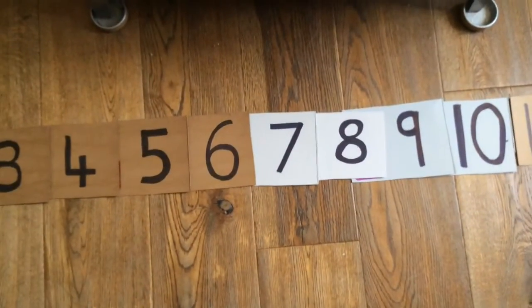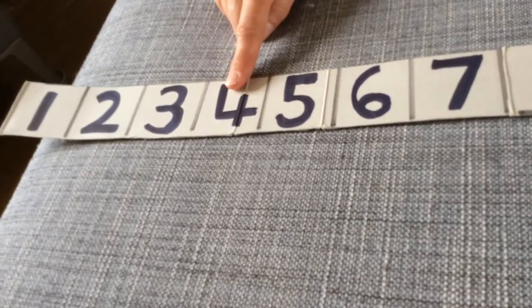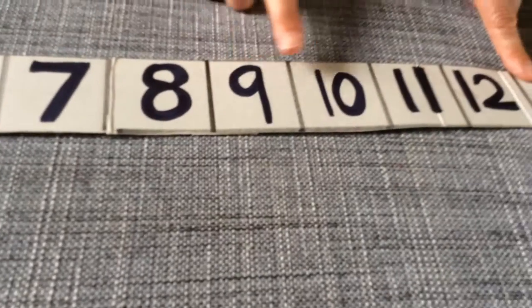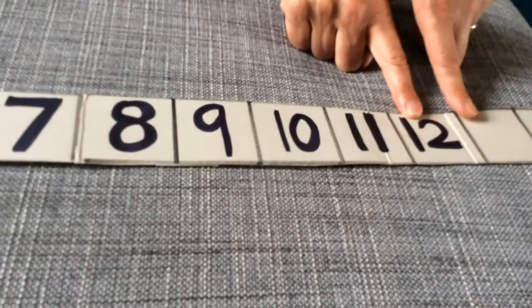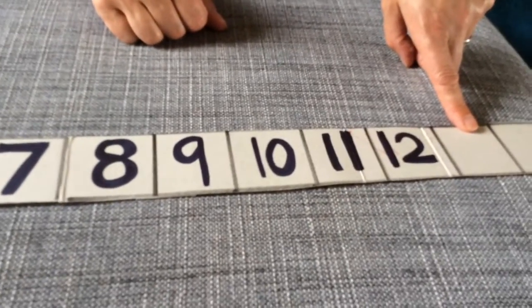I've put my digit cards in order to 12. What comes after number 12? If you're not sure, use your number track to count. Let's start at number 1: 1, 2, 3, 4, 5, 6, 7, 8, 9, 10, 11, 12 — 13. It's number 13 that comes after number 12.